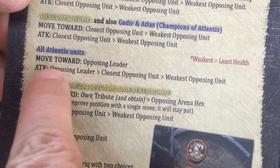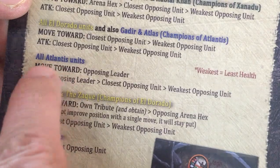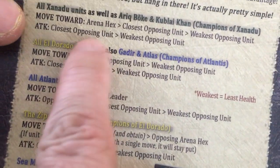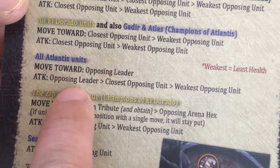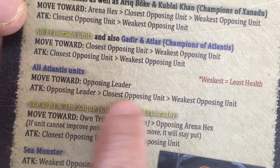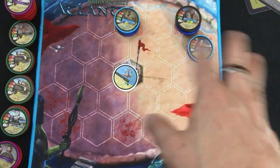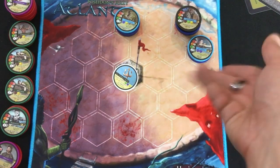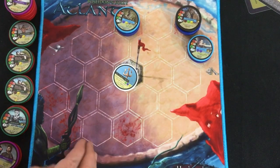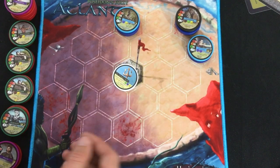After resolving the boss, you move all the other units in whatever order you want — they move and then try to attack. They have basic AI depending on which scenario it is. For this one, they all move toward the opposing leader, and then attack the opposing leader if they can; if not, the closest unit; if there's more than one closest unit, the weakest one — the one with the least health. You resolve any AI ties however you want. If I can defeat their leader before they defeat my leader, I win. If not, I lose.